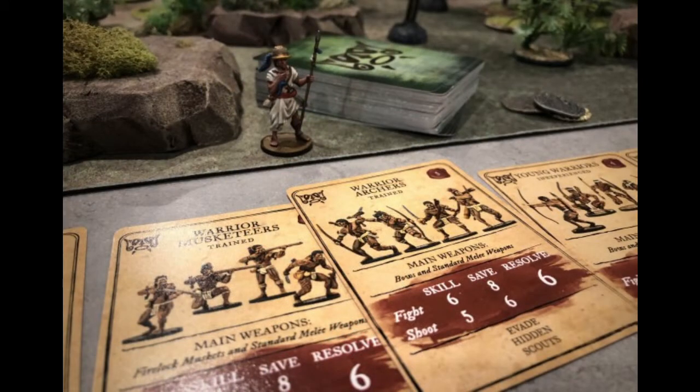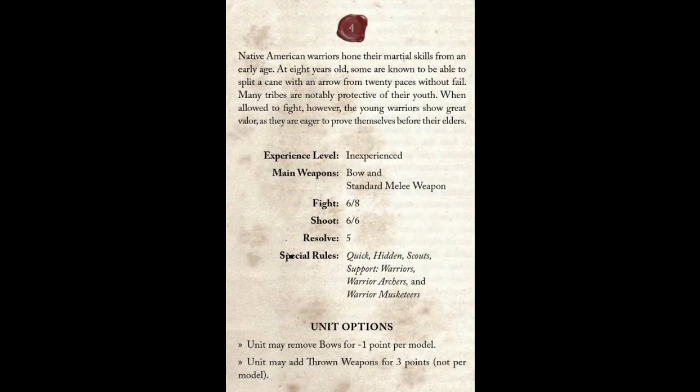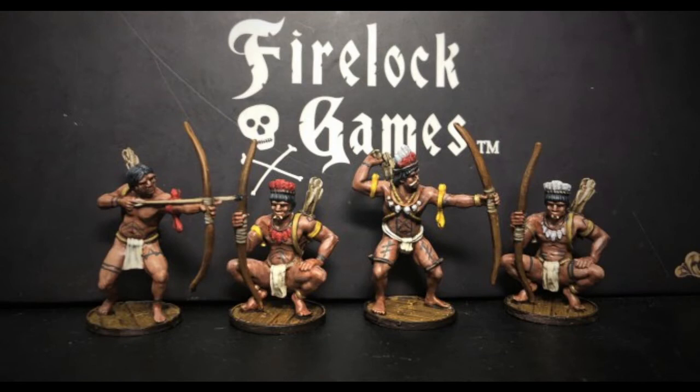A preferred list has two units of warrior archers to dump fatigue, maybe a musket unit, and then Warriors to close the deal. Warriors have Quick so they can rush in, and thrown weapons to destroy or cripple a unit with one good charge, then skirmish away. Young Warriors without bows are only three points a model and can be a solid melee unit — they also have Quick and a five resolve, making them some of the best resolve models other than African Warriors.